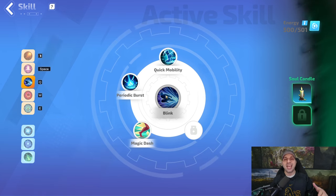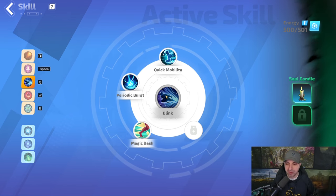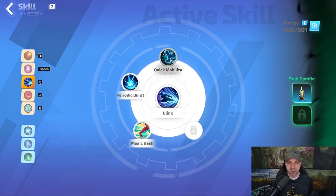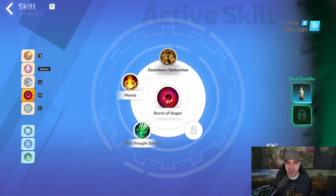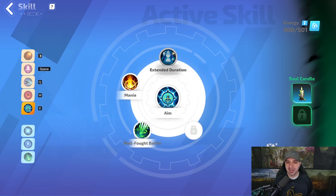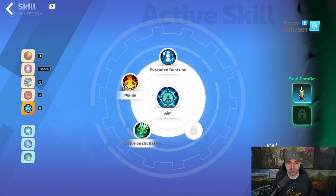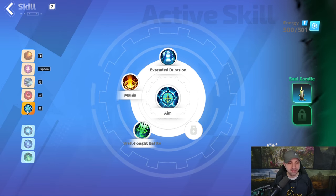For movement speed you can put in anyone you want — my favorite is Blink, but if you have one you like better you can put that in too. Quick Mobility, Periodic Burst, Magic Dash. For Burst of Anger: Cooldown Reduction, Mania, Well-Fought Battle. For Aim: Extended Duration, Mania, and Well-Fought Battle. Running it this way you can almost trigger these at the exact same time all the time.